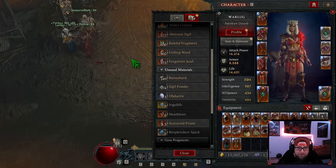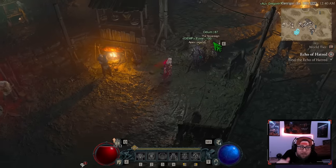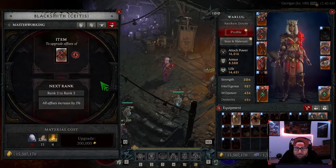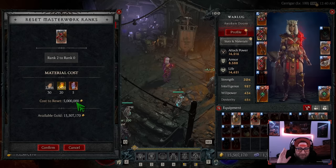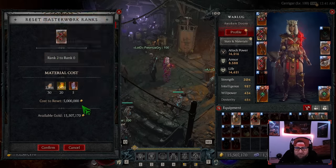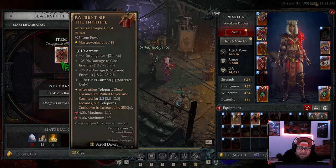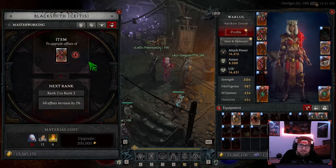That's how to unlock and use masterworking. I really enjoy this system — I think it's awesome. However, the five million gold reset cost is heavy, and gold is a scarce resource. Trees of Whispers seems to give about three to six million gold per run, sometimes up to eight million with a legendary cache. I love this system for the customization it allows. Comment below if you have any questions, don't forget to subscribe, and as always, stay gaming — I'll see you in the next one!